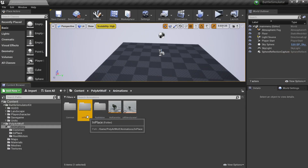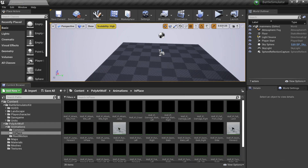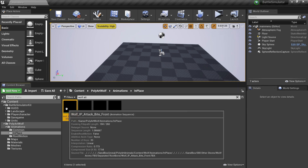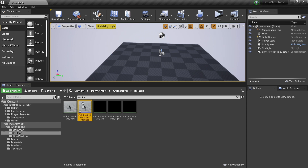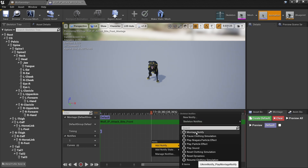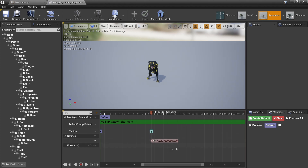Next we want to look for your character's attacking animation — the animation that plays when it tries to attack another unit. I'm going to look for wolf attack and use the wolf in-place attack back front. Once you've found your animation, right-click on it, look for Create, and create a Montage. Double-click and go inside this animation montage. Click the pause key and look for the place in the animation just before your actor is about to attack. Once you've found the place, go to the Notifies tab, right-click, and look for Add Notify and Montage Notify. This will let the game know when the unit should do an attack and do damage if there's something in front of it.